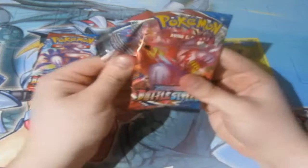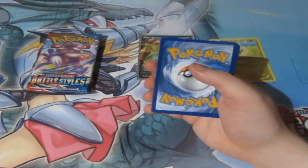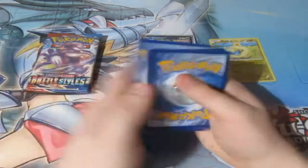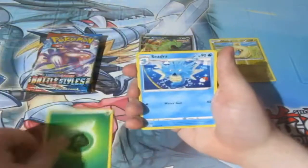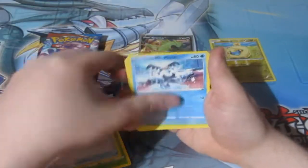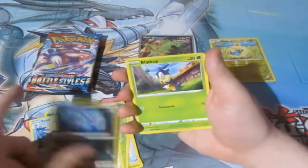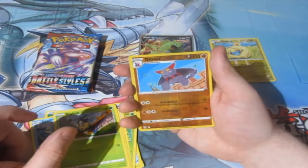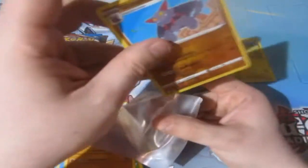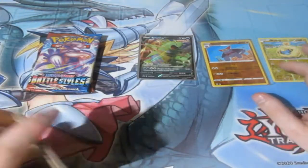Next up, Battle Styles. Let's have a look. We've got a Leaf Energy, Seedra, Weeping Bell, EXP Share, Mr. Mime, a Formantis, Spearow, Zubat, Bilbog, Gliscor, a Reverse World Rare, and a Stonehenge — I call it the Stonehenge because it pretty much is. That's a Reverse World Rare, so we'll sleeve it up to give away to Card Empire to sell on.